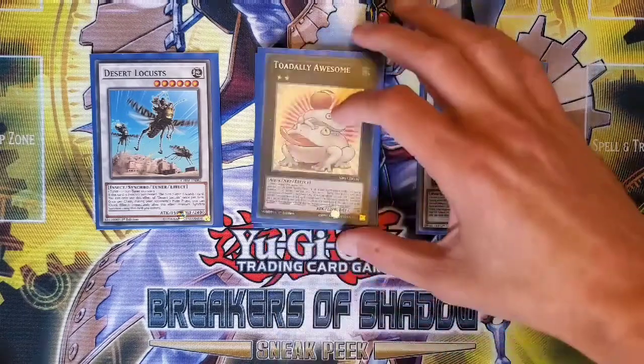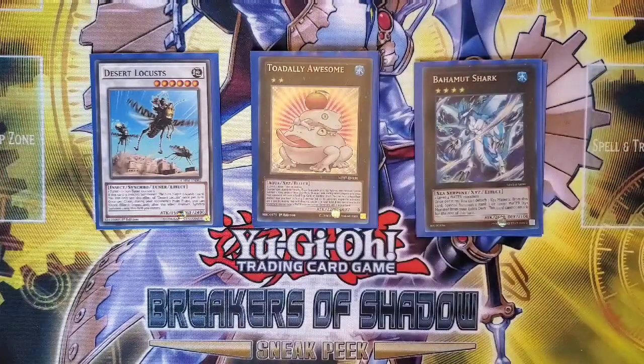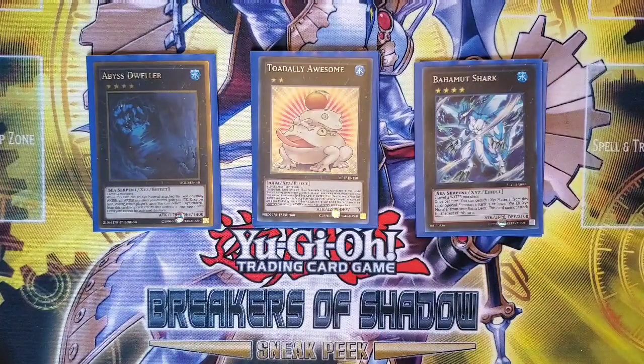Running Toadally Awesome and his trusty companion Bahamut Shark. Toadally Awesome is essentially an Omni-Negate, and we can hard-make it or make it via Bahamut Shark, both of which are great. I'm also running one more Rank 4, which is Abyss Dweller. The negate-Graveyard effect is amazing, and we also get the 500 ATK boost which can be relevant here. Both Bahamut Shark and Abyss Dweller also trigger Dragoons if Dragoons is detached, which is awesome.